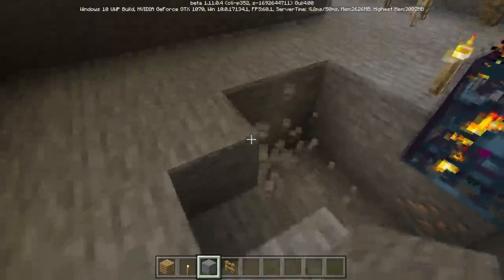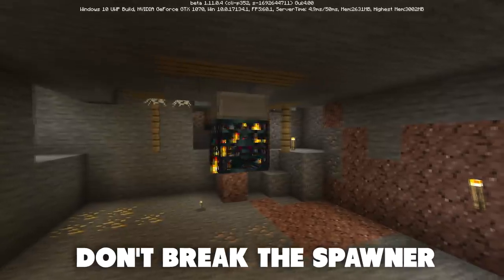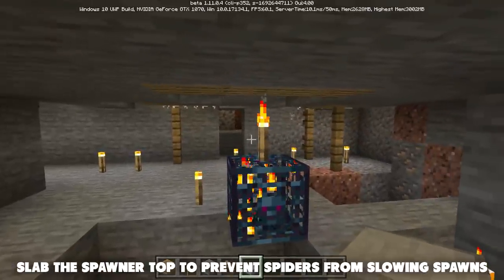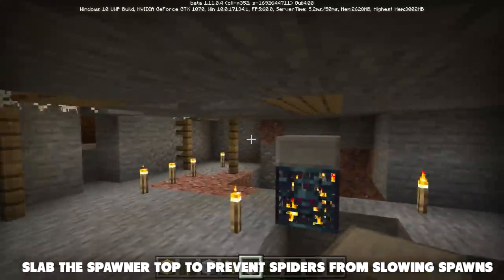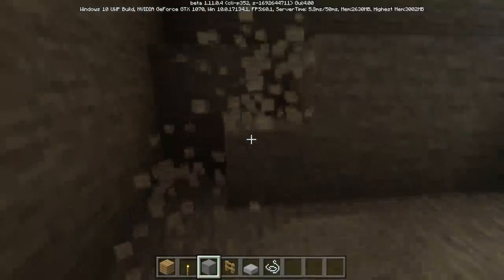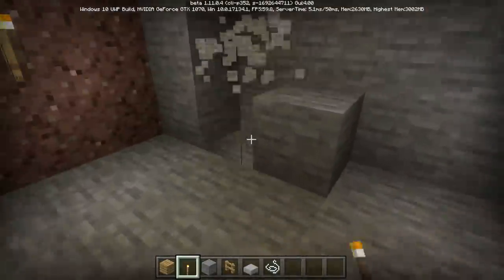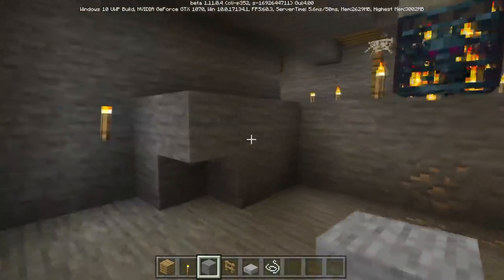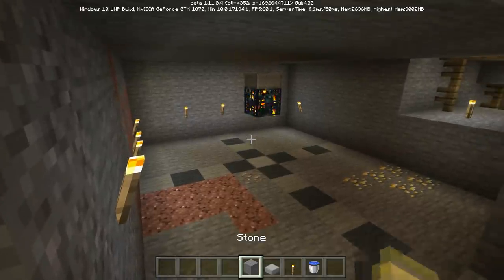Be very careful not to destroy the spawner — if you break it, it's gone and you can't get it back. I also recommend throwing a slab of any kind on top of your spawner at this step; this will help prevent cave spiders from idling on top of it. While clearing this room, areas will get dark, so make sure you have plenty of torches on hand to stop cave spiders from spawning and bothering you while you're building.